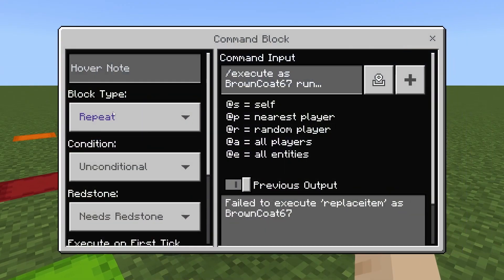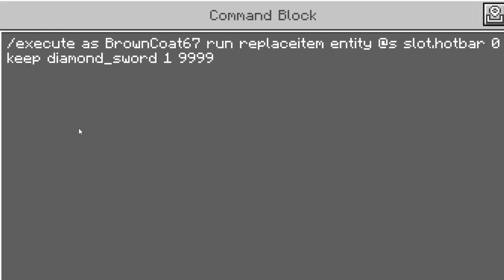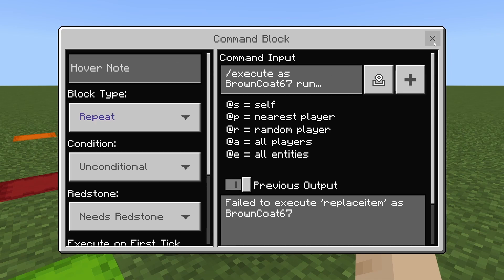So inside that first command block, it's repeating needs Redstone, and that command is going to be: slash execute at BrownCode67 (put your username) run replace item entity @s slot.hotbar.0 keep diamond_sword 1 9999.